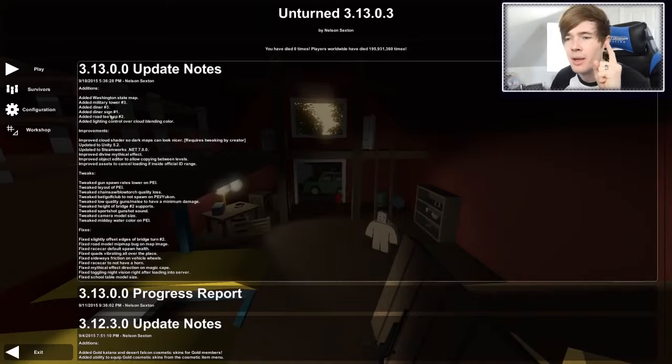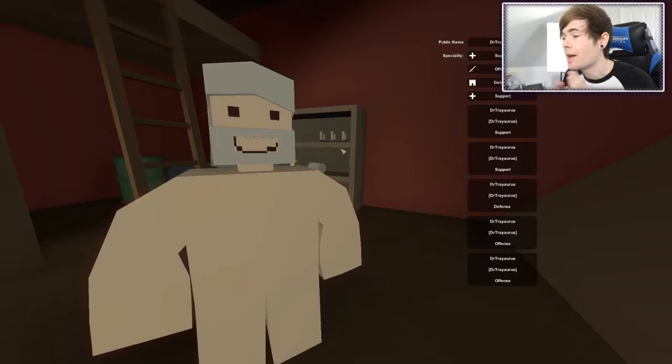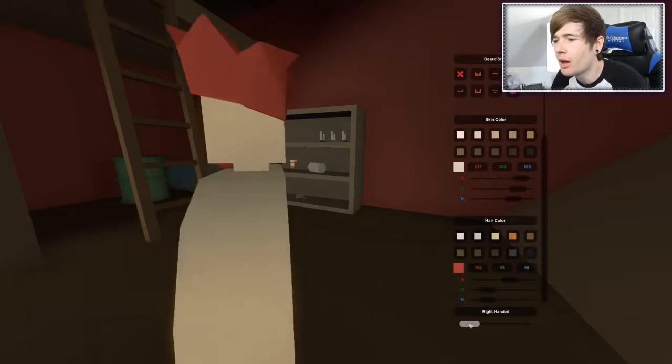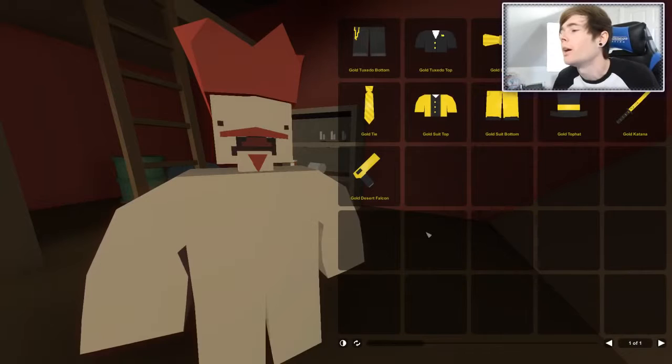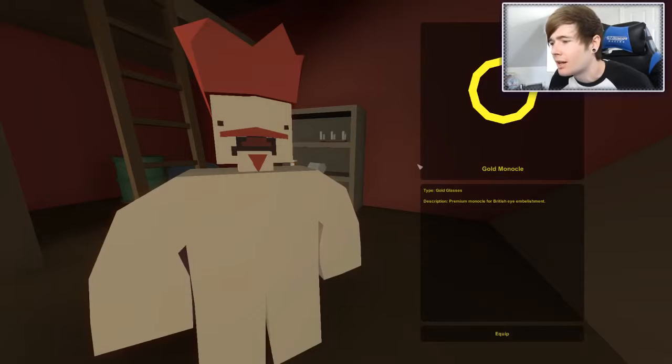So let's do this, but first we need to make our character who is very, very unclothed right now, which isn't good. So what do we do here? I've never actually tried this before - this is my first reaction to the game. Let's make this guy a little bit better. He is ready to go, looking all red and stuff. He has no clothes on, but we can solve that because when I bought the game, you can either play for free or you can buy it to support the developer, and you get all this, which I am very pleased about. Let's put on the monocle.